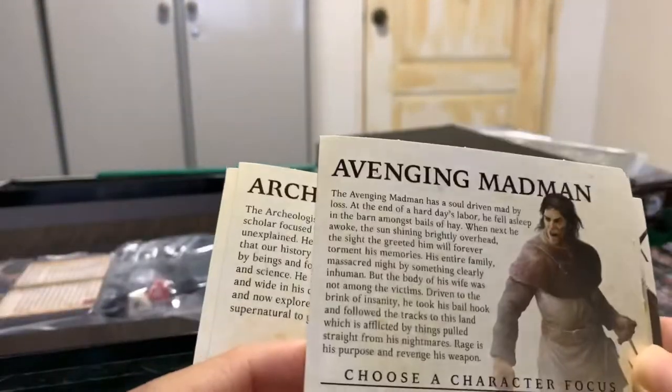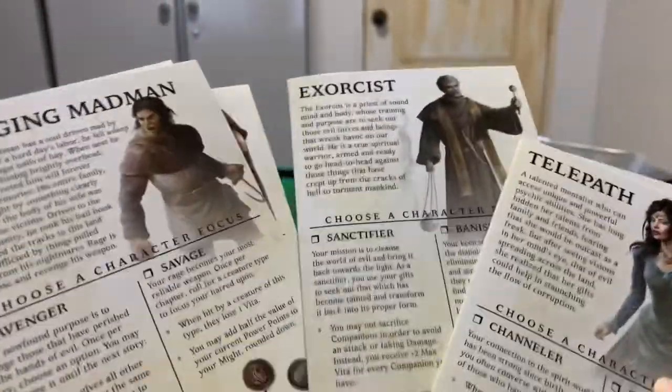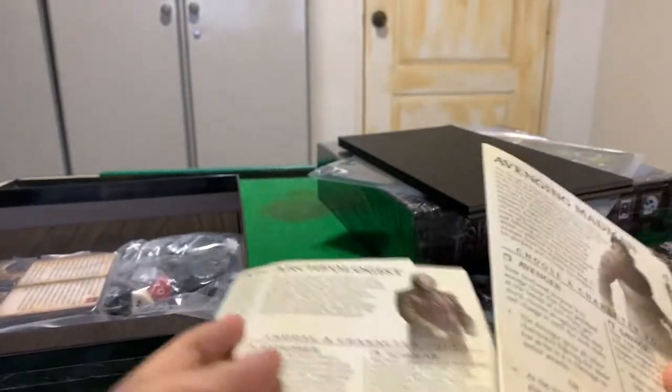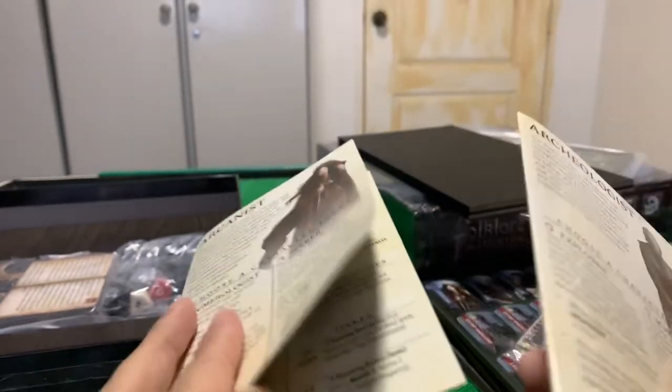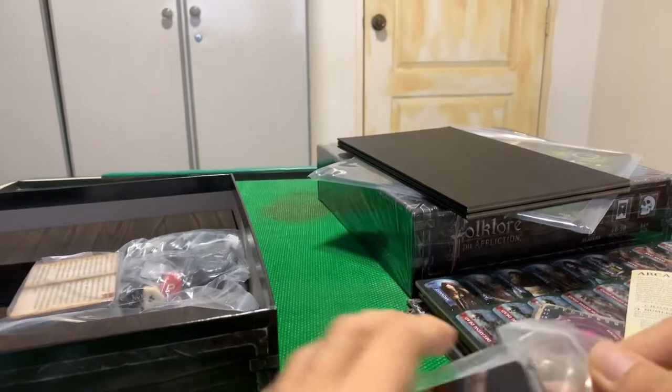Characters — this is interesting. Starting characters: we have the Arcanist, the Archaeologist, the Avenging Madman, Exhaust, Telepath, and Witch Hunter. I'll probably play two characters. If I had to choose right now, probably the Avenging Madman and Exhaust — one going in for attacks and the other standing back dealing damage from afar.